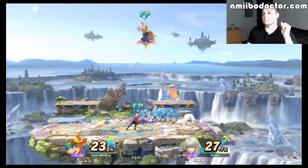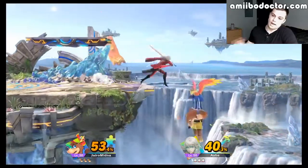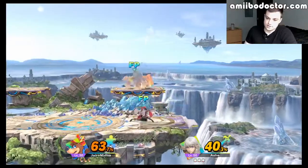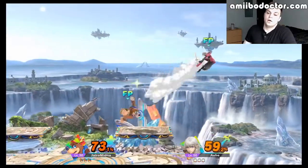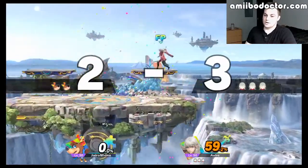This Byleth is very interesting to me. It's been theorycrafted that the optimal Byleth has to be side B spam — it's a massive wall. It hits the tipper pretty much perfectly every single time. It's a frankly incredible way for an Amiibo to use a move. This Amiibo doesn't do that. This Byleth has a very unique playstyle.